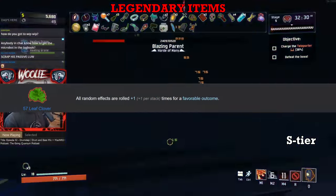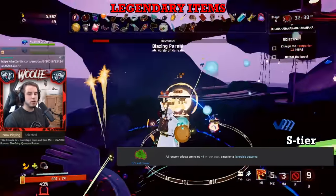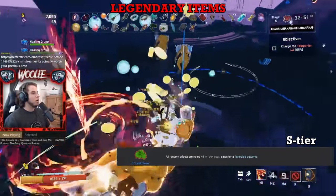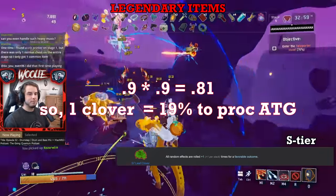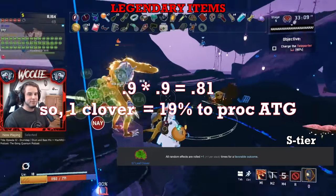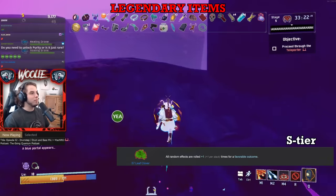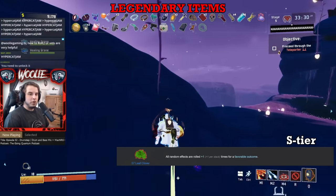Now for S tier, starting with none other than the 57 Leaf Clover. The Clover and Purity are the only two items that modify your luck stat. For each Clover that you have, all of your items' effects — except for Tougher Times — are rolled again if they do not result in a positive outcome. For most examples, this would mean if an ATG's 10% chance to fire is not met, the Clover re-rolls that chance. To calculate the odds of something happening with the Clover, simply take the chance of it not happening — 90% for the ATG — and multiply it by itself. To summarize, Clover is the best item in the game. There are so many effects related to chance, and the Clover gets better the more of those chances you have. Note that the Clover does not affect loot obtained in any way — well, except for Lunar Coins, but that would have been less dramatic to include.